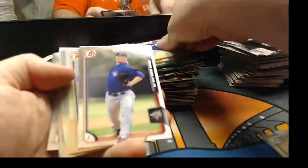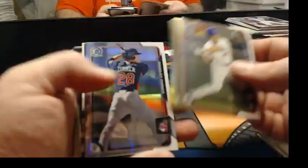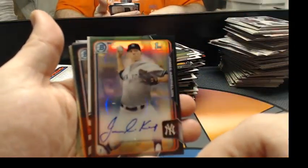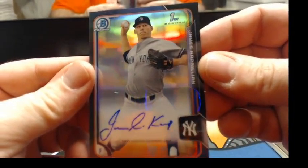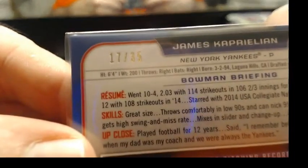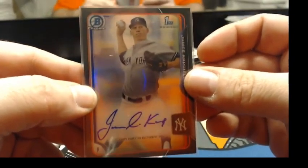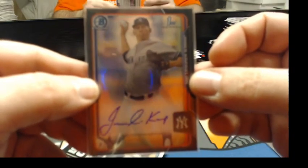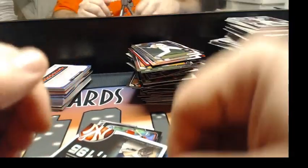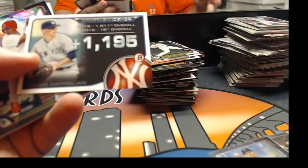This is the boy that everybody's coming for — Black Refractor Auto, James Caprileone. These are all numbered out of 35 — 17 out of 35. Now, I'm being dead serious when I say every single case that I've opened, and I'm creeping towards 20 that I've opened, has had five of these Refractor Autos in it. If I'm going to be honest with you, your box is not that good — a little less than average.